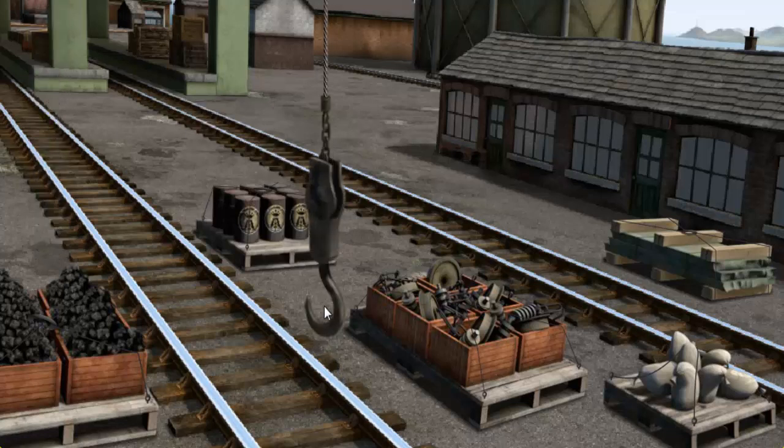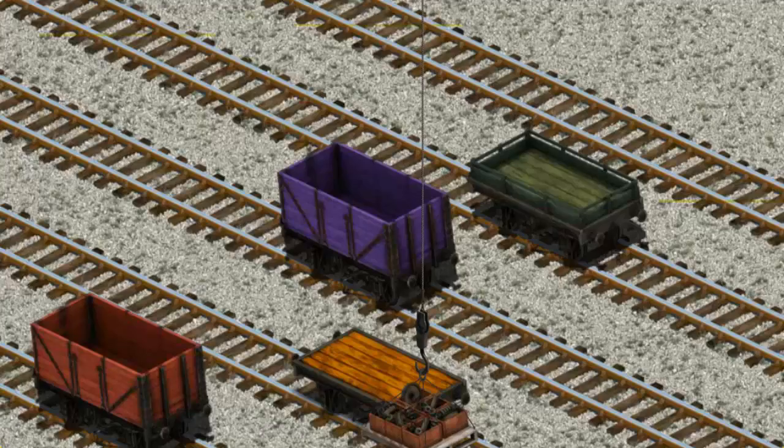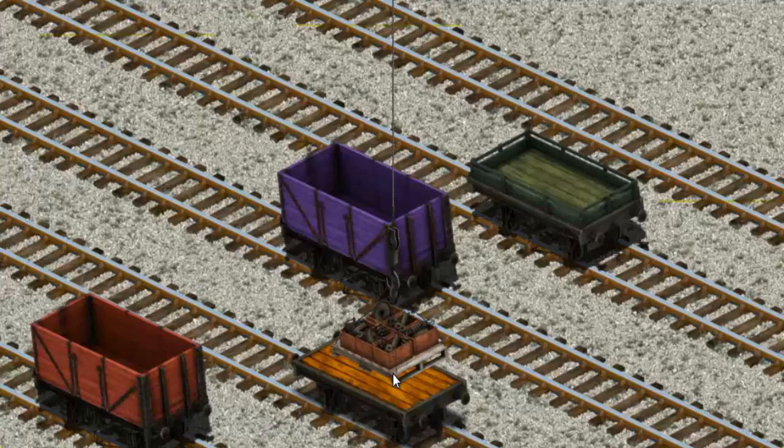Oops! Help Cranky find the engine parts. That's it! Let's lift and load. Now the cargo must be loaded. Help Cranky find the orange flatbed.